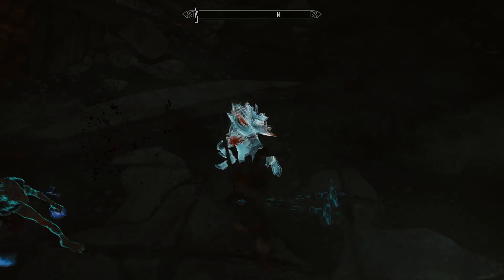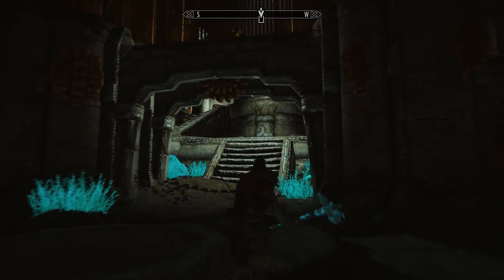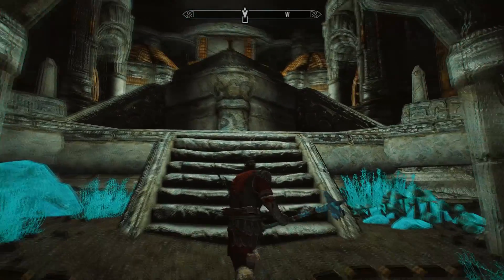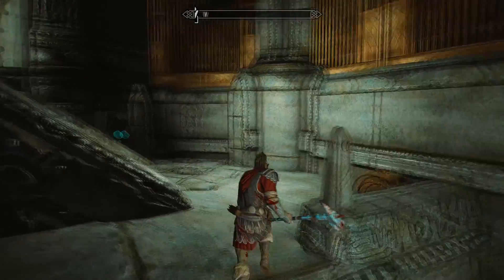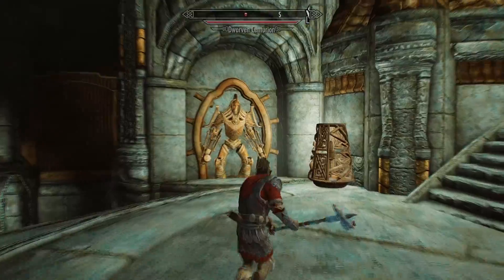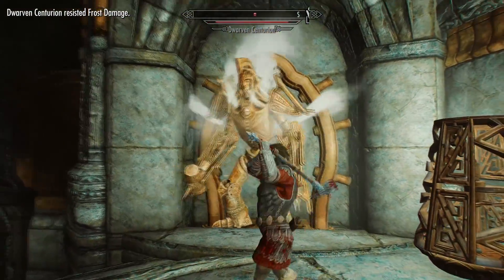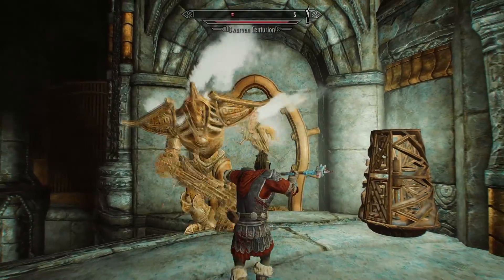Once you've dispatched the Falmer, proceed through the gate and head up the steps. There is going to be a dwarven centurion here who's going to try to beat the crap out of you — make sure you time your bash attack to make him flinch so he's not able to attack you, as you can see in the video.